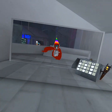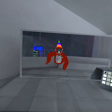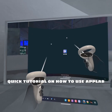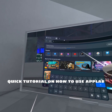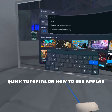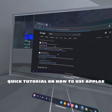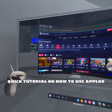It's on App Lab, so you go onto your Meta Quest browser. I'll show you how you do it. You search up App Lab — SideQuest VR App Lab — and it should look something like this with loads of games.